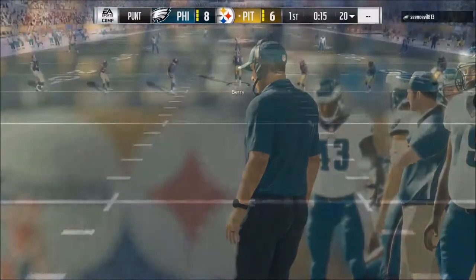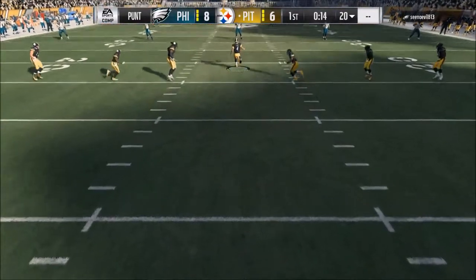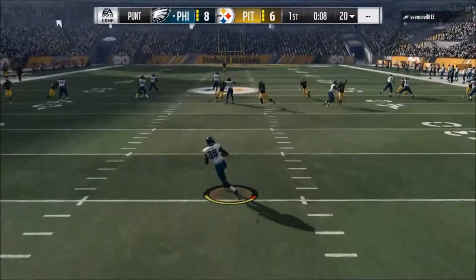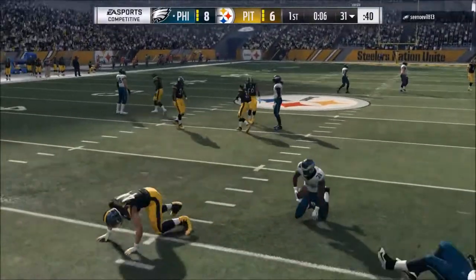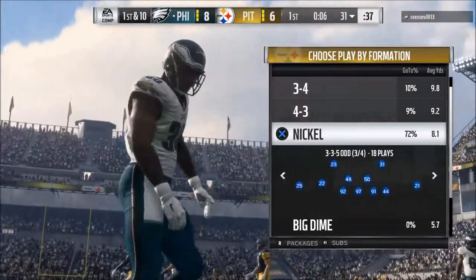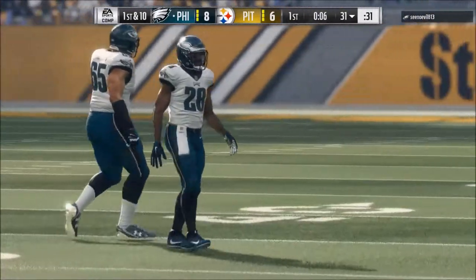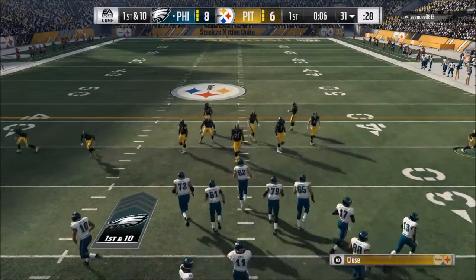The first thing you can do to have a balanced offense in Madden 18 is to know when to run your counter plays. Basically, you want to have two plays from the same formation. Another key is to have a constraint theory play — something like a slip screen, verticals, or a play action pass — that, when the defense starts to over-pursue, is going to take advantage of them.